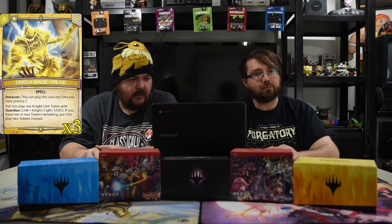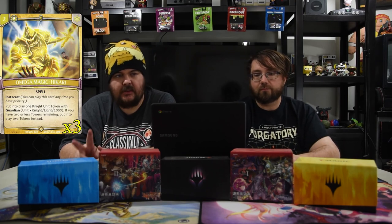The final spell in the deck is Mega Magic Hikari — two mana, instacast. You may put into play a knight token with Guardian, 1000 power. If you have two or fewer towers, you put in two of those tokens. It's super strong because it gives you the guardian you need whenever you need it — whether that's a last-minute block or two tokens to swing in and win the game at the end of their turn.